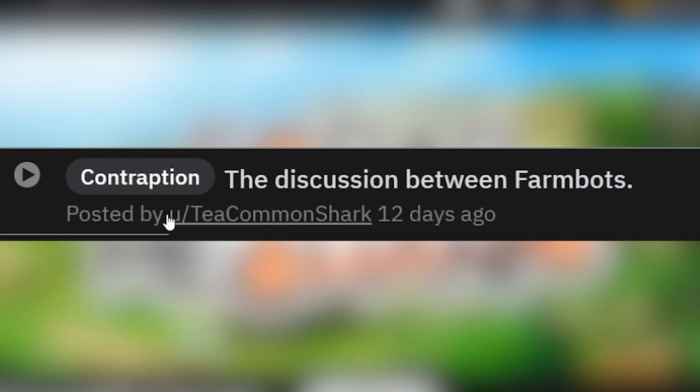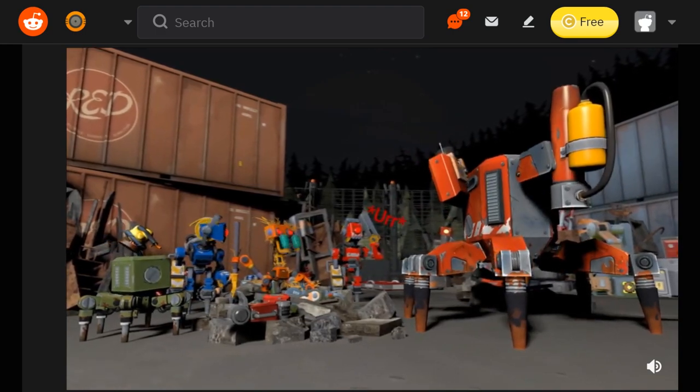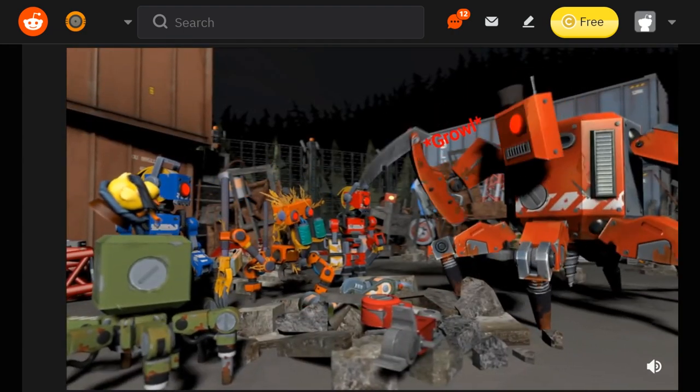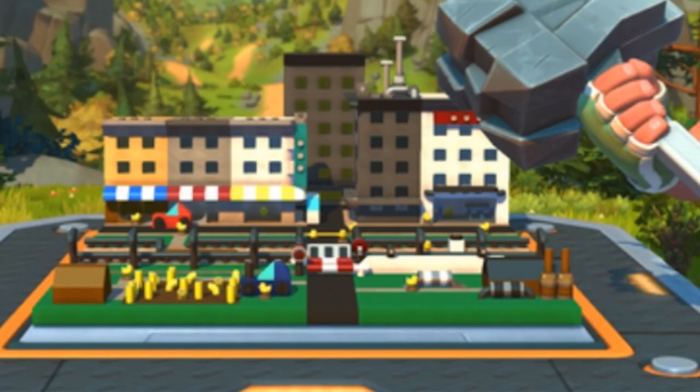We got one by T-Common Shark — this is the discussion between farm bots. Farm bot go burr. Here we got another one — 'What do you think of my main menu?' Look at it, it's adorable. It's like a little city, and you got a little car and everything. It's a duck city — I barely noticed the ducks because it's a little bit far away. It's a city for ducks. Super cute — little factory right here. So cool.